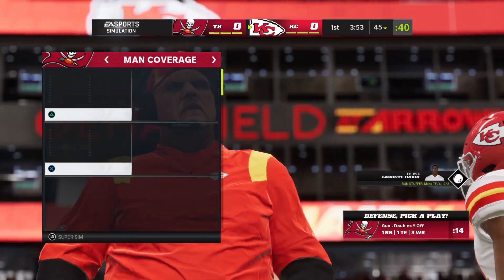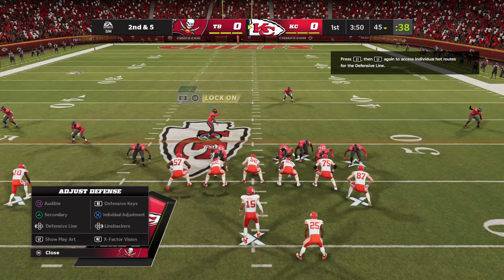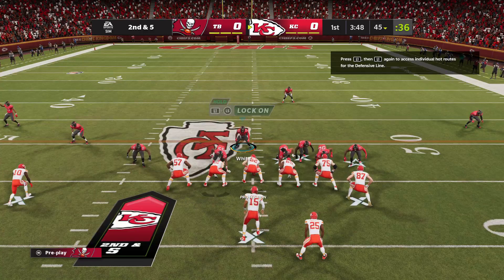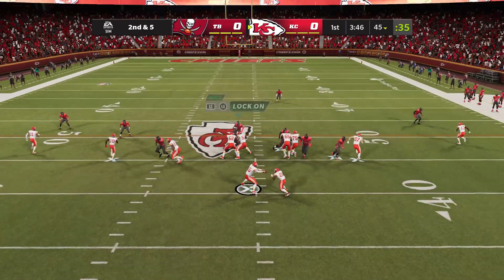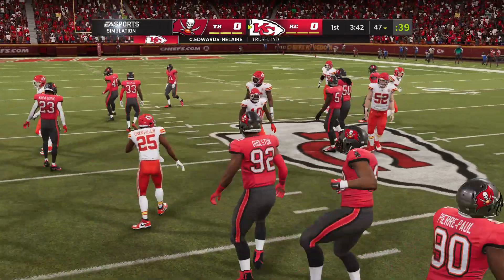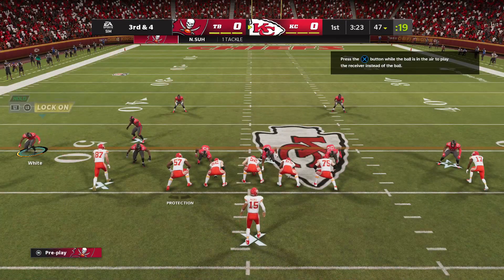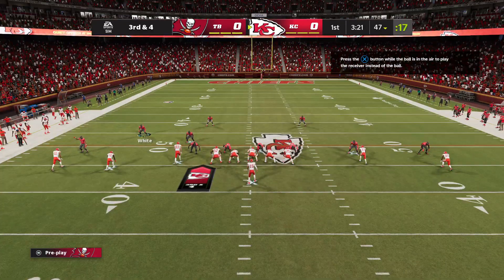Well, we looked at each other right when he flinched — we knew that flag was coming. Offsides, easy call. Mark off the five and keep it moving. Edwards-Helaire, as they run out of the gun and maneuver — give him a yard up to the 47. Look to avoid an early three-and-out here on third and four.